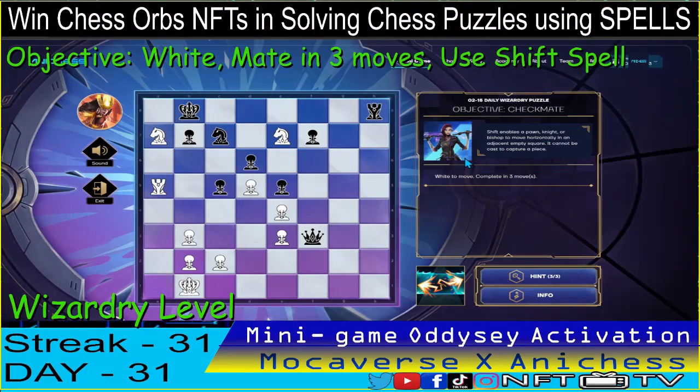For the Wizardry level, we have the objective checkmate. The available spell is shift and we have to complete in three moves. Let's find the king. If I check using the knight here, the king goes there. If I check using the knight here again...